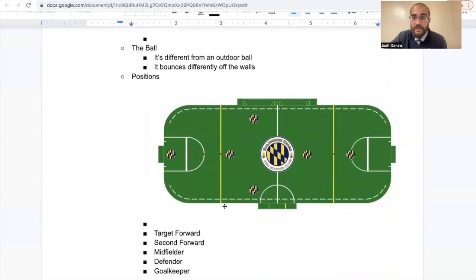These are the positions we play here with the Baltimore Kings. We have a goalkeeper, one fixed defender — though you might also see him make runs up the field — and there's a mix between one defender and two midfielders or two defenders and one midfielder, depending on lines, player availability, and how the game's going. We also have a second forward and a target forward. Our goalkeeper has the ball in zone one, distributes the ball to players, and we work the ball up the field.